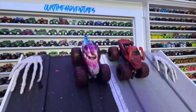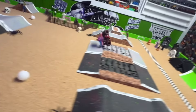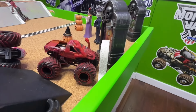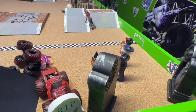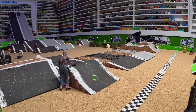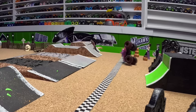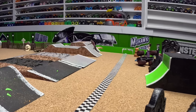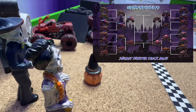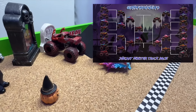First semi-final matchup: Sparkle Smash taking on Burn Victim Zombie. Sparkle Smash blown away coming out of the gate into that first jump, but Zombie is a little faster up the second jump, Sparkle Smash flips and Zombie passes for the win. Let's take another look — Sparkle Smash starts to pull away just a little bit into that first jump but has problems up the second jump, starts to flip, and Burn Victim Zombie passes for the win. It's Burn Victim Zombie moving into the finals; Sparkle Smash will race for third place.